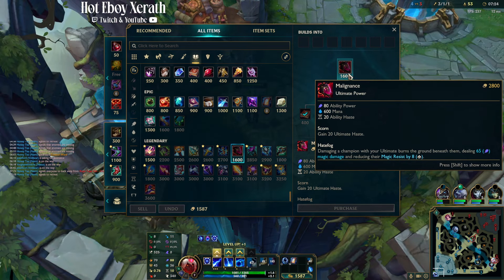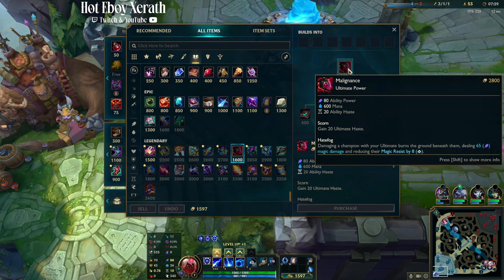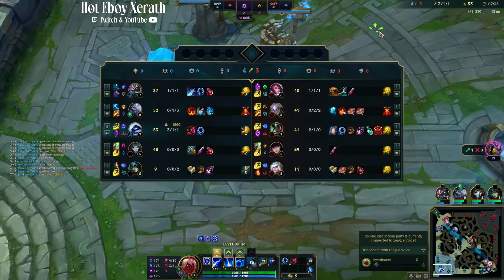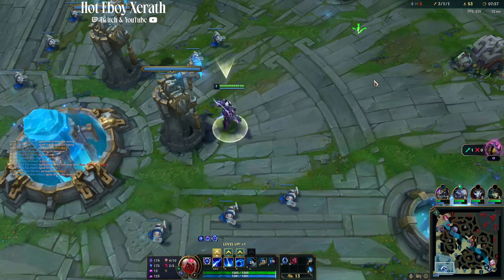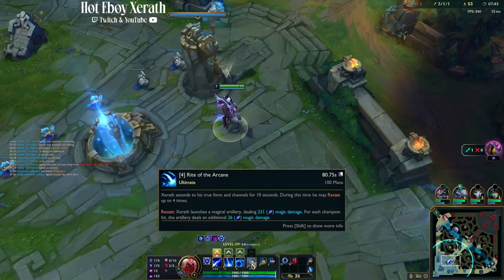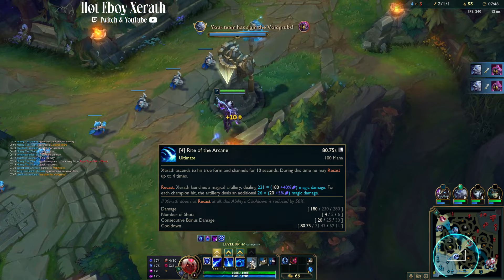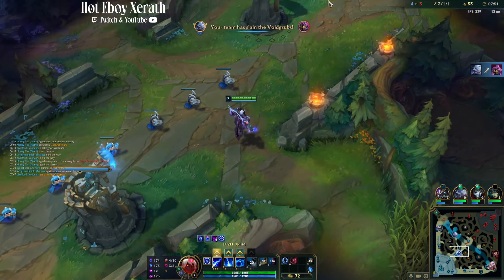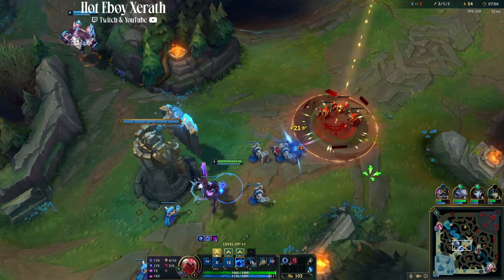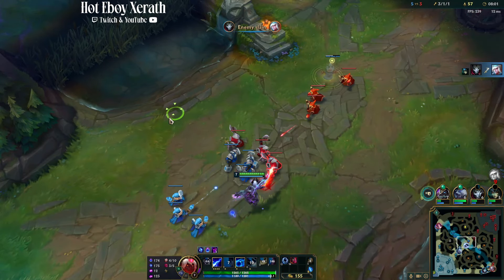We're going to wait and get the last bit of gold for Malignance. We're already 3 and 1, and this item is so great. It gives us ultimate haste, meaning it reduces our ulti cooldown by almost 20 seconds. At level 6 without the item your ulti cooldown is about 101 seconds, but once you buy it, it reduces it by 20 seconds — which is ginormous. Our ulti is already back up in 10 seconds and it feels like we just used it.